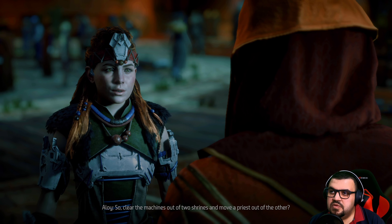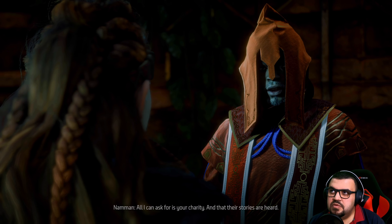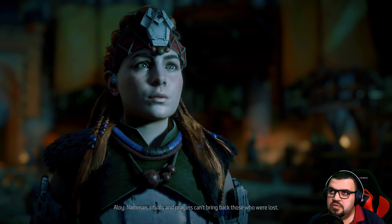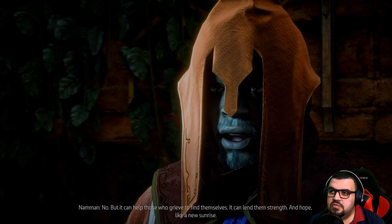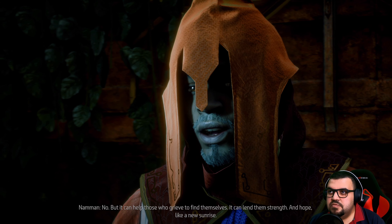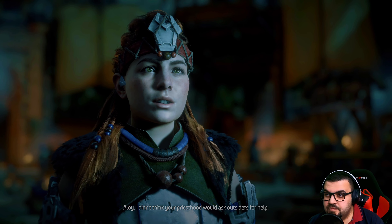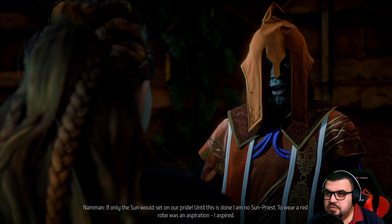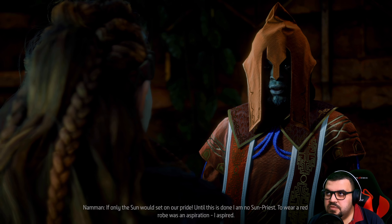So the tasks are: fight machines out of two shrines and move a priest out of the other. Naman says all he can ask for is charity and that their stories are heard. He explains that rituals and prayers can't bring back those who are lost, but they can help those who grieve find themselves — it can lend them strength and hope like a new sunrise.